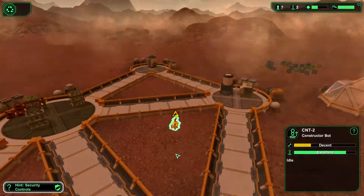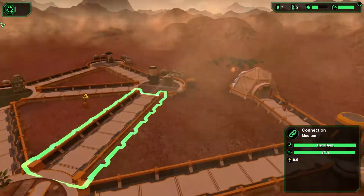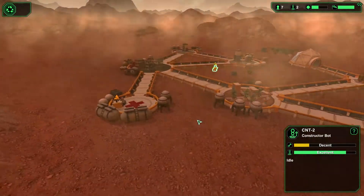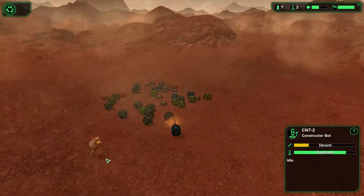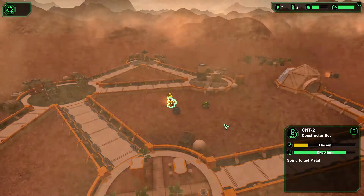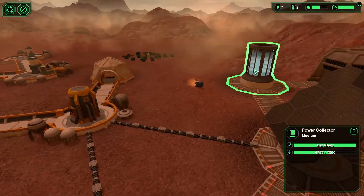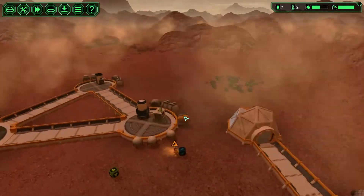Is this guy stuck in here? It might be actually. Let's see if he can go out now. These guys are walking very slowly because of the sandstorm. Yes, he was stuck in here — good to know. Oxygen levels are all good, water is all good — it's looking very good actually.